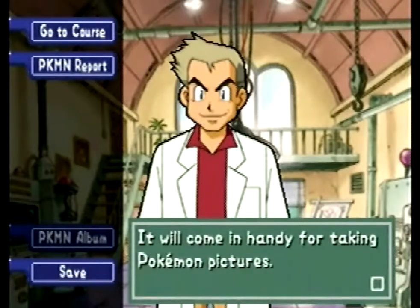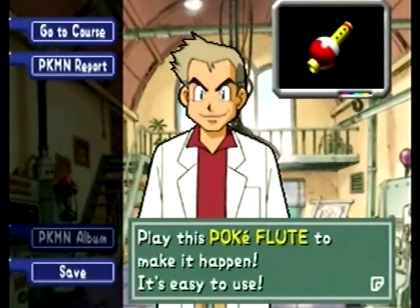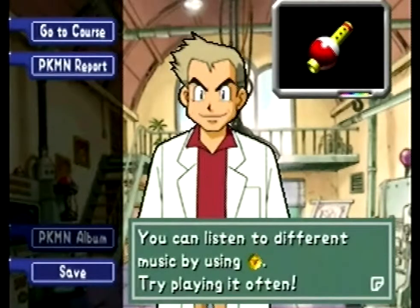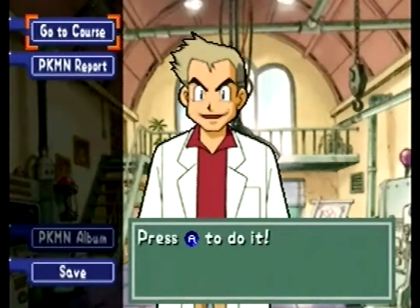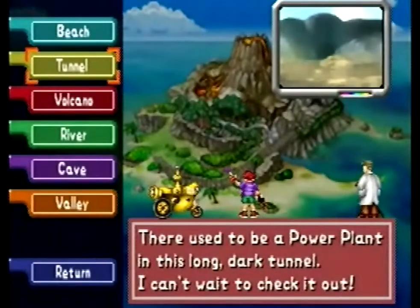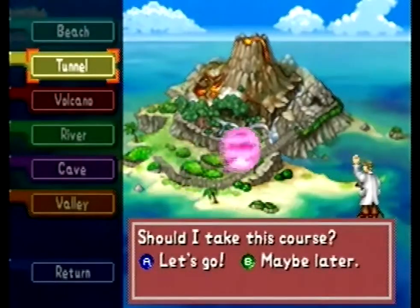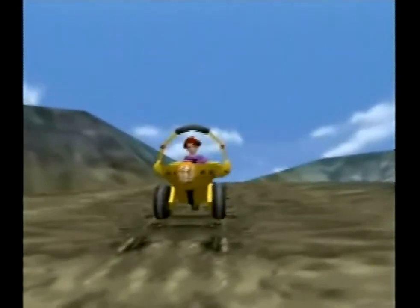Now we get the Pokeflute. Play the Pokeflute to make it happen — press the down C button to play the Pokeflute. We're saving. And now we're going to go to the tunnel, which we should, if we time it right, get a new Pokemon as well as another sign.